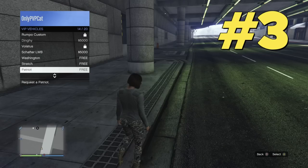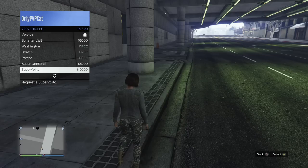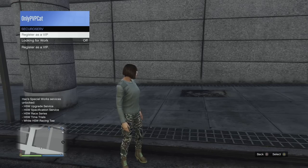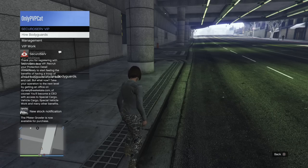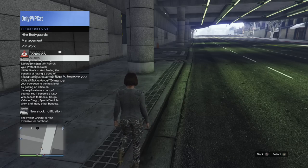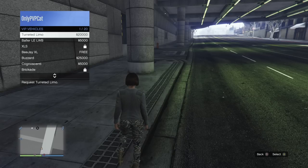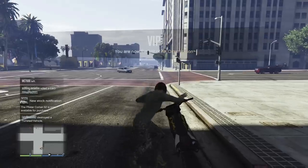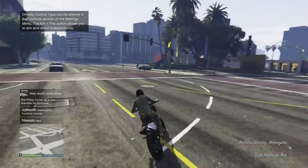If you don't have a garage yet, don't worry — you can still use some relatively cool cars for free. Open the interaction menu, go to SecuroServ VIP and choose VIP vehicles. Here you'll find a lot of free and relatively cool vehicles to enjoy — though usually not for long.